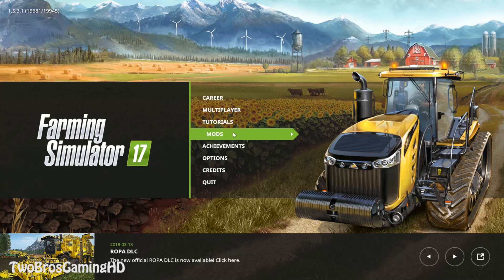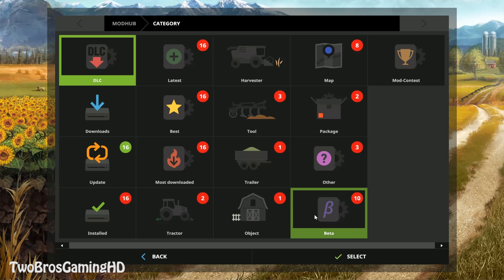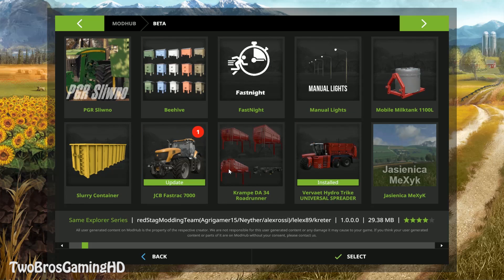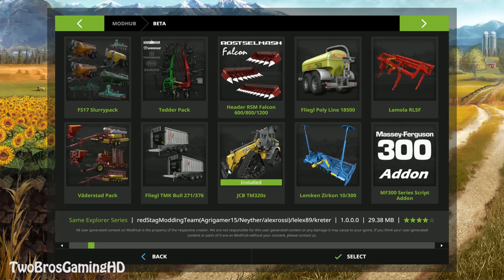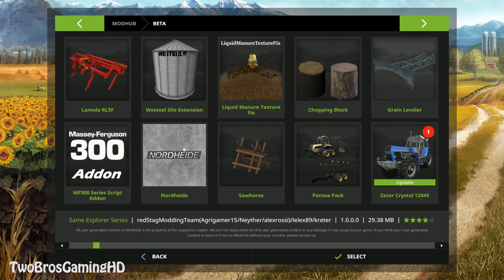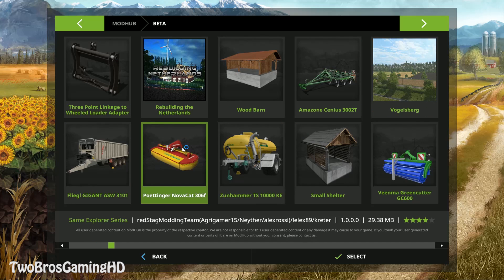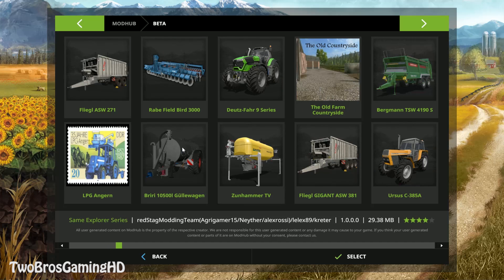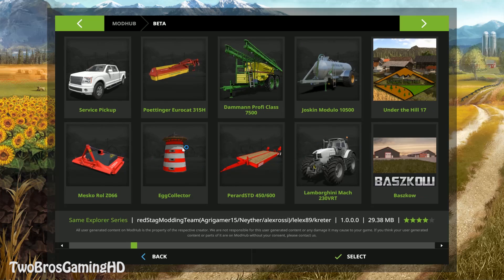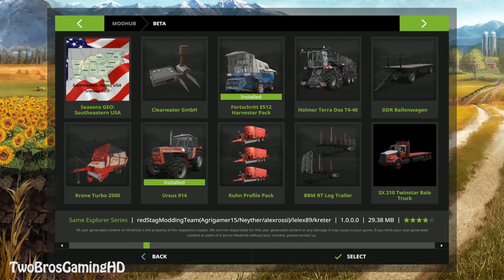The JCB Fast Track 3000 Extra Forest is actually coming our way. In the PC section right here, we do have some pretty exciting stuff, for example the JCBTM320S. Pretty insane stuff right here on the PC. That's also why I say to you guys, if you have a PC, just go ahead and download the FS17 game for the PC, because we have so many more opportunities on it.